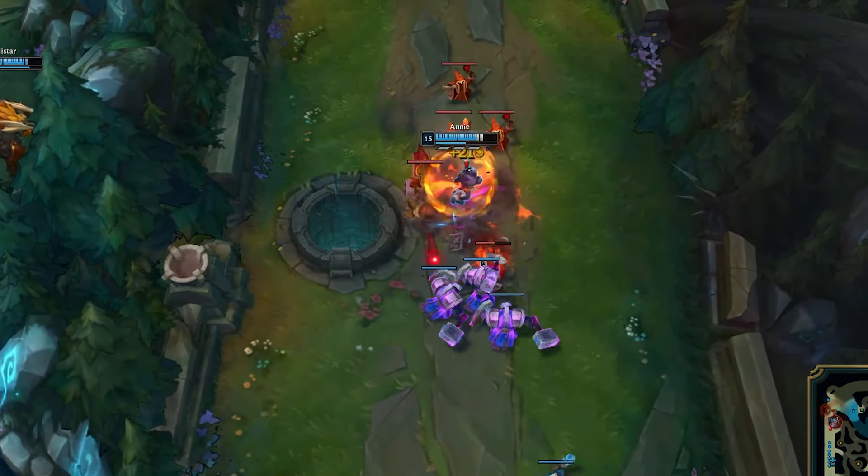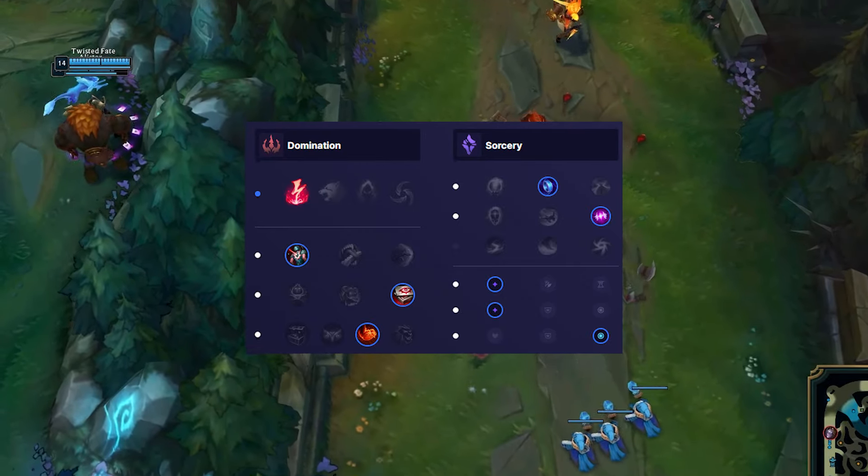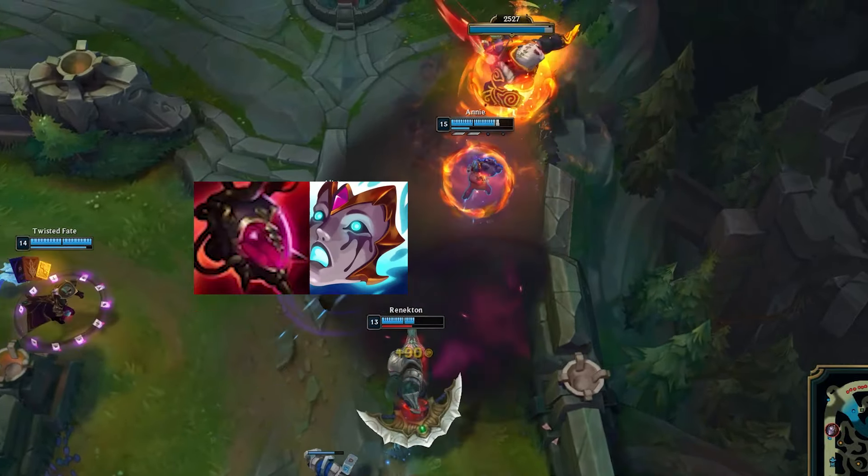Flash and Ignite, max Q and W into E. For runes you want to go Electrocute, Cheap Shot, Eyeball Collection, Relentless Hunter, Mana Flow Band, and Absolute Focus. Core items are Malignant's, Leandris, and Rylai's.